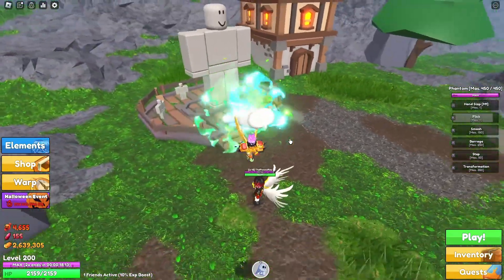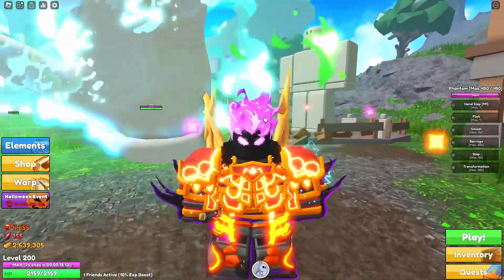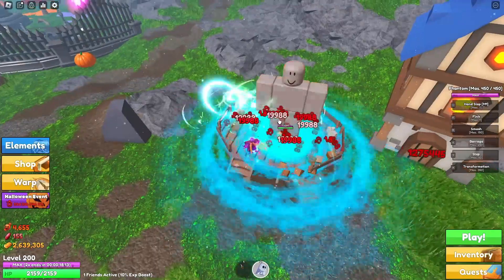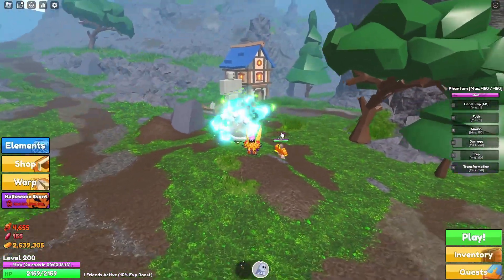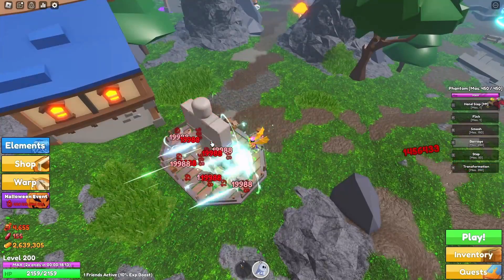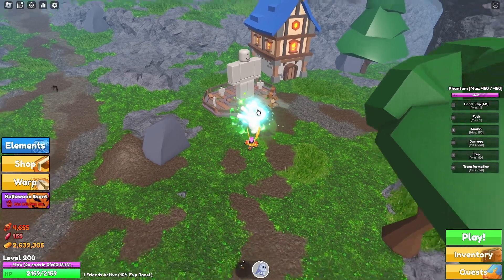With Flick, you used to be able to dash forward and the damage would transfer forward too, but now it barely reaches. I used to be able to hit enemies at a distance but it doesn't do that anymore. I already hated that ability and they made it even worse. I'm really considering switching to Lava, because honestly Phantom is getting very boring — the only two things carrying it now are Step and Barrage.